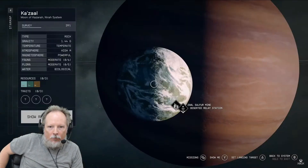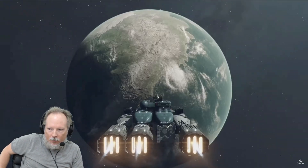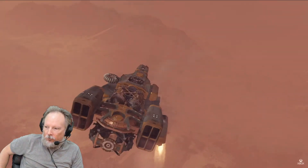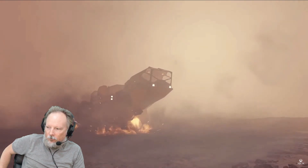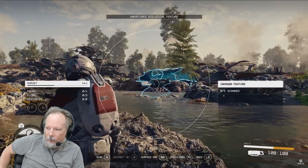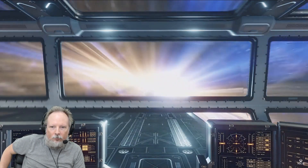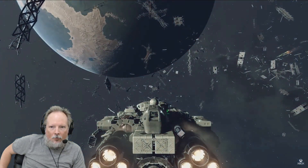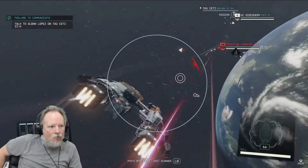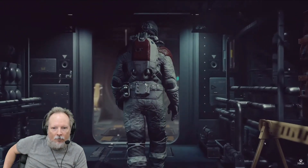There are over 1,000 planets out there just waiting for you to visit. We want you to feel like explorers, breaking ground on new planets, exploring every inch of a mostly untouched galaxy. We want you to feel a sense of awe and wonder, and sometimes a little fear. We're giving you a massive playground and a ton of toys, and just setting you free.